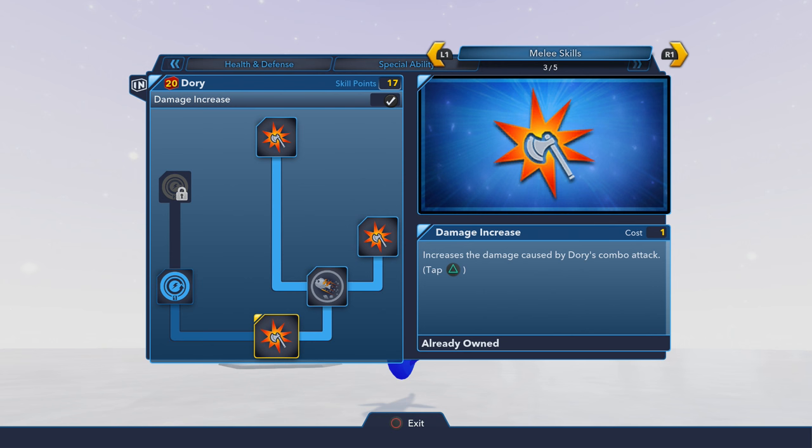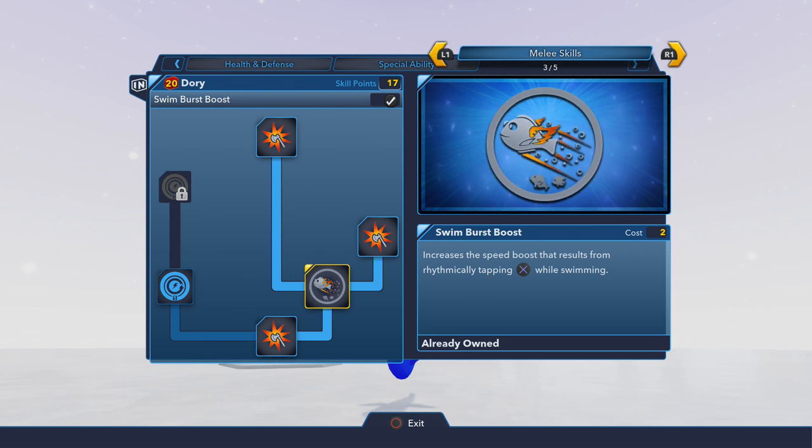Hopping over to look at her melee skills, we can get a Swim Burst Boost, which allows you to get faster swimming by rhythmically tapping the X button, or whatever button your console has.